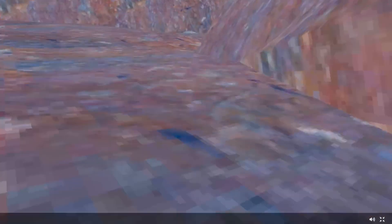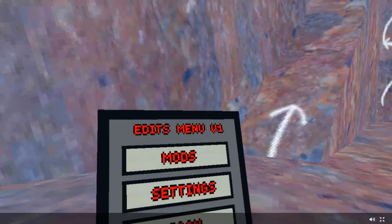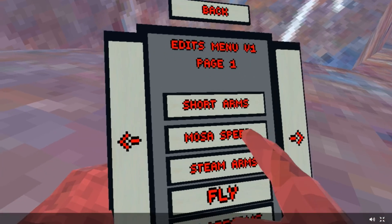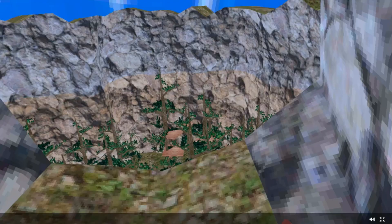I'm skipping the tutorial. We're going to go out and check out the mod menu. We have edits menu V1 here. Let's type in mods — short arms, most of speed, don't know what that is. Doesn't really change anything. I'm going to have fly. Yep, look at that. So we got mods here.